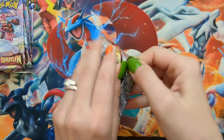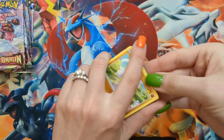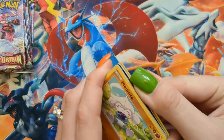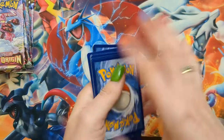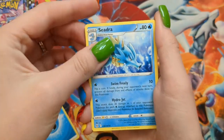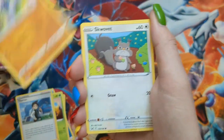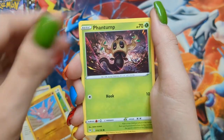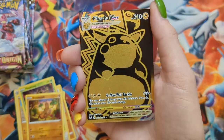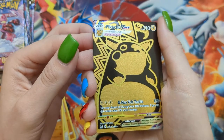I wonder how many spaces in my binder I will fill up after this. This is so fun — I think the pull rates are just so good, and that makes it so fun to open because you're rarely disappointed. Pack twenty-seven: Meditite, Squovit, Gligar, Van Dump, Pseudo-Widow — oh my god — I found some gold! Pikachu VMAX gold rare! That's a trainer gallery card!